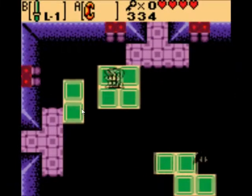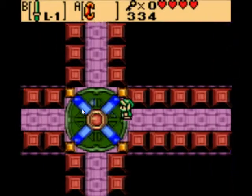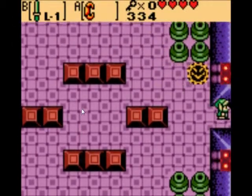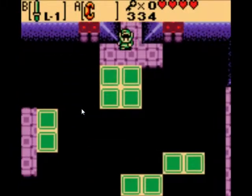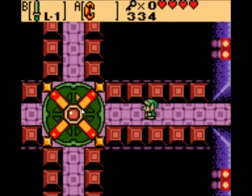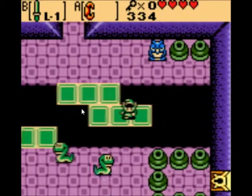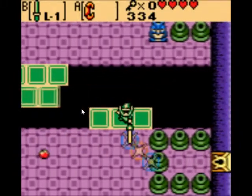I think going this way is a faster route — nope, guess not. Now I'm going to have to loop around and swing back over here again. Thankfully the snakes don't respawn. The bats didn't respawn either. Now we can get to the boss room. Snakes, get out of my way.